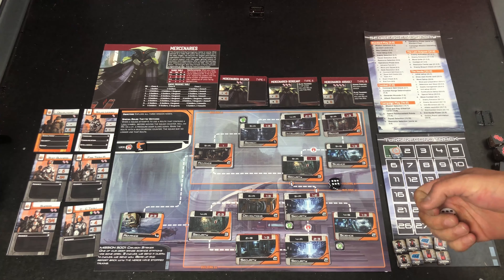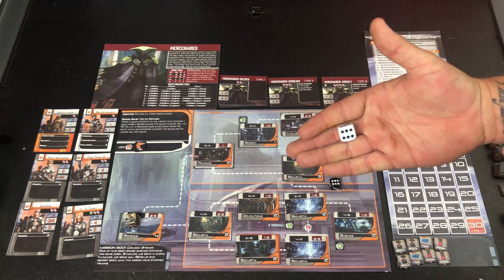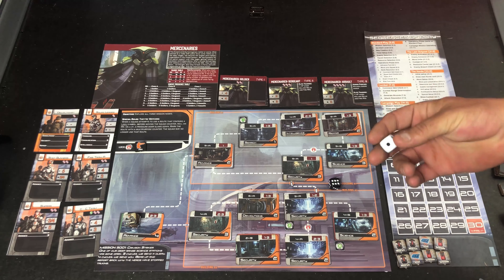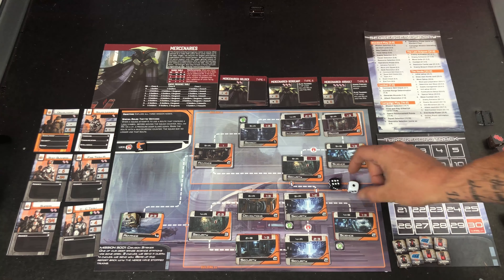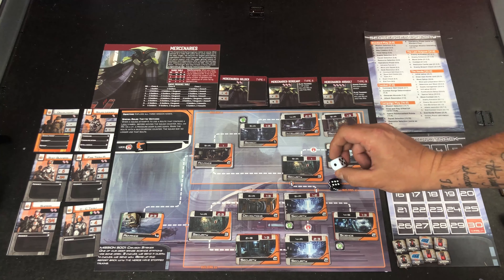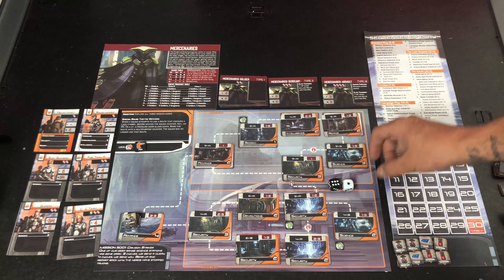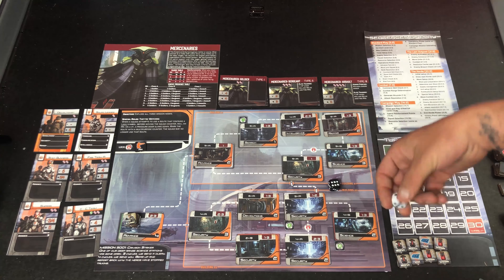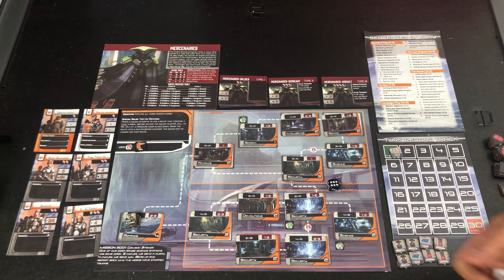Similar circumstance: if you rolled a six on your colored die, you again roll your white die, also looking for a one or a two. In this case, if you get a one or a two, you add that result to your original black die. So you rolled a six — you then roll the white die. If you get a one, the result is seven. If you roll a two, the result is eight. And again, if you roll a three or higher on the white die, the six stands as your result.